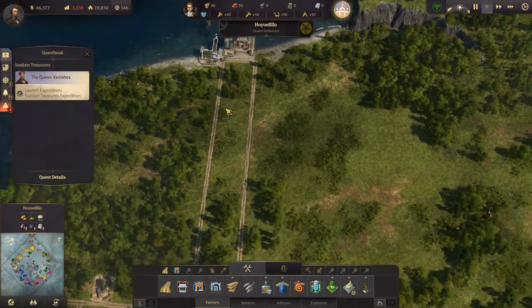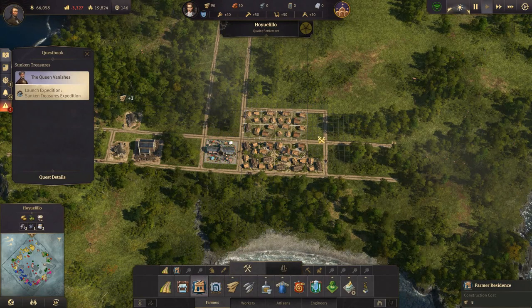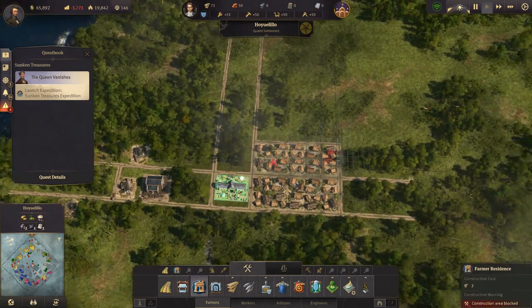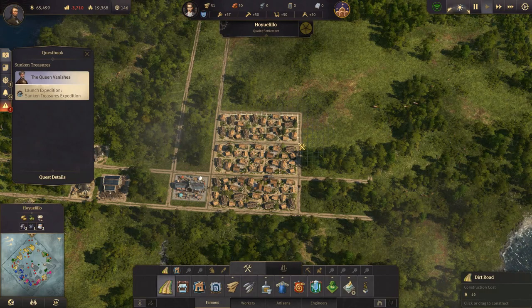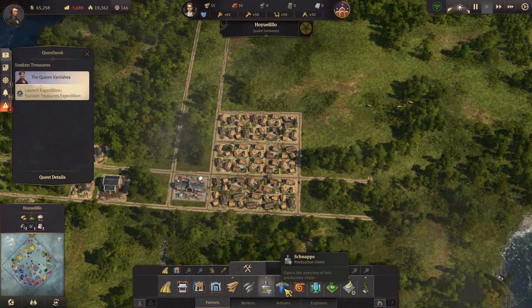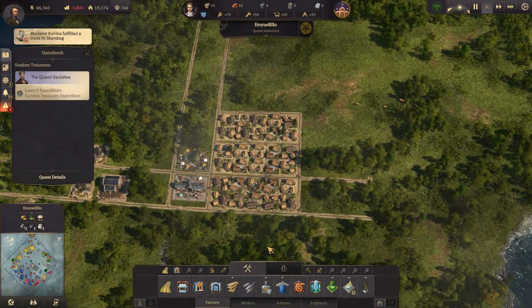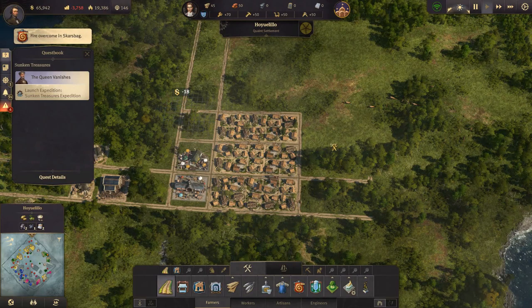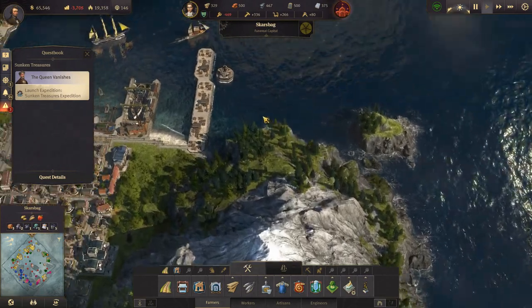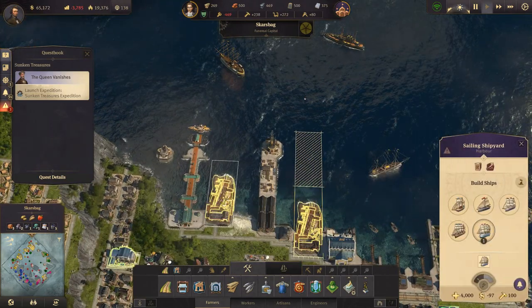What do we have down here? Can we build some more houses? Yes we can. And we'll build some more. We'll build a pub right there, I think we'll build the road across here as well. So we're still losing a ton of money and it's mainly because of coffee now, not rum.